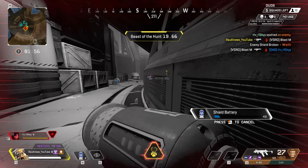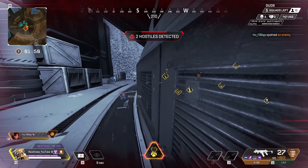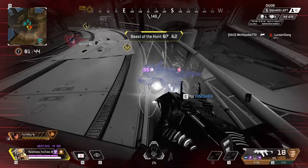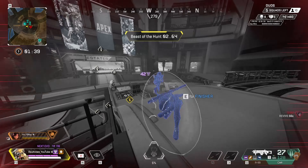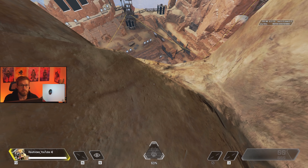Next bad habit: being lazy with the information you gain from your abilities. You should be communicating every single bit of information you gain — even small things like recent footsteps — so your team knows to be on guard and won't get caught off guard if a team is nearby. On top of that, learn to read the silhouettes of the legends you scan. You'll be able to see what legend they are, the abilities you're going against, and possibly even the weapons they're using. Don't just rely on the number of enemies scanned — visually note where all of them are and communicate that to your team.